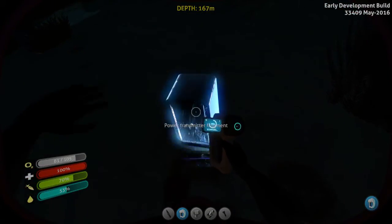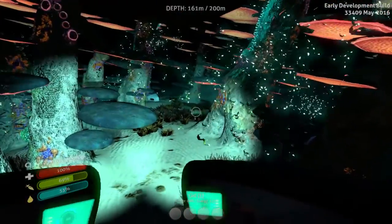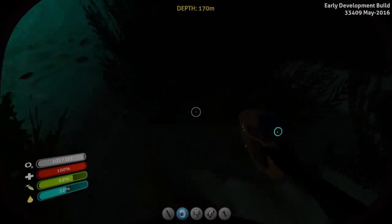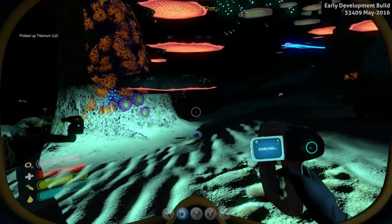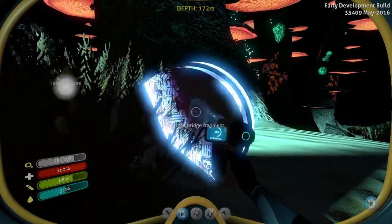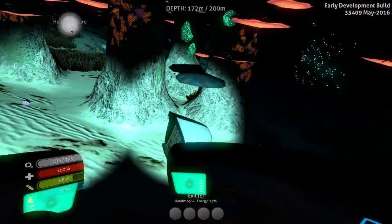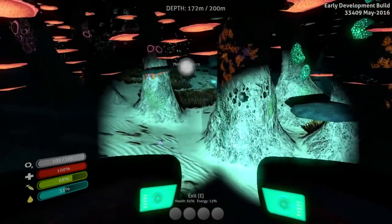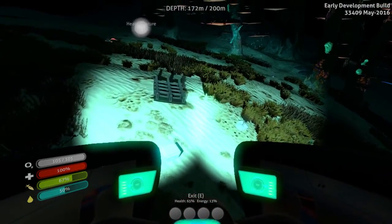Power transmitter — I think I only need one more. Excellent. Let's keep looking for fragments. There's another cyclops — I think that's just the hull. Two, three hull fragments. I think I'm done with the hull — it's just giving me titanium now. There it is — bridge fragment, excellent. I need one more bridge. That's probably a hull, and if it is I'm not going to scan it. There's a fragment over there — that's a hull.